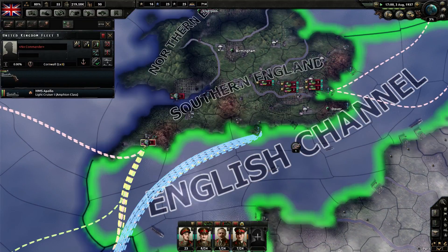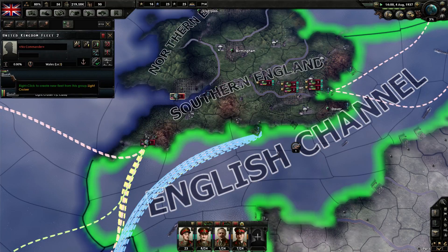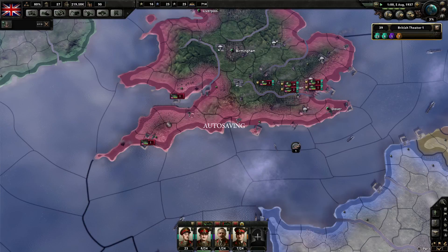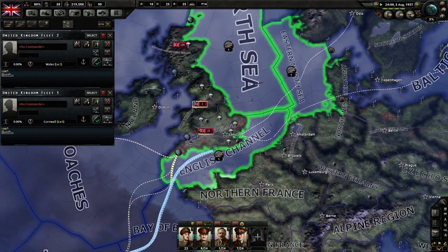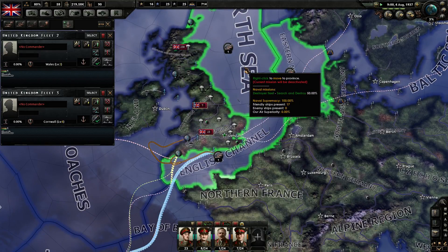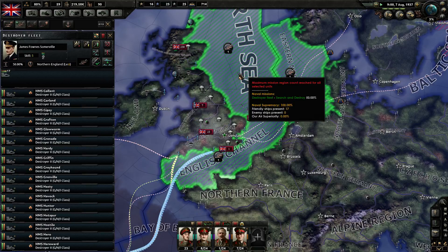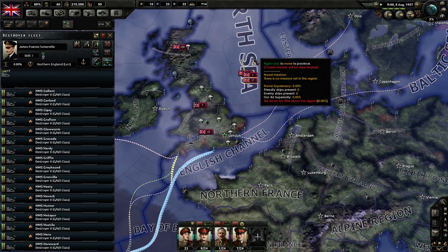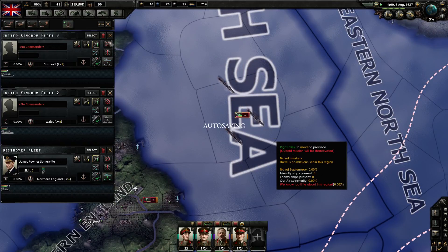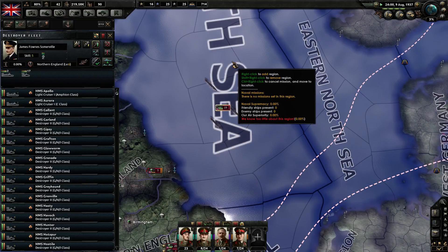Now we've got a light cruiser and then another light cruiser — I want the light cruisers to be with this army for now. Select them and then put them back to search and destroy.